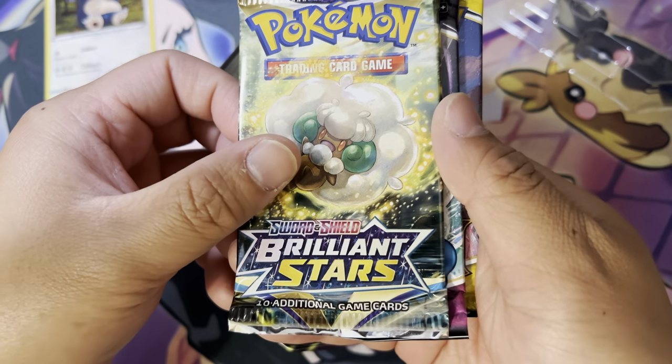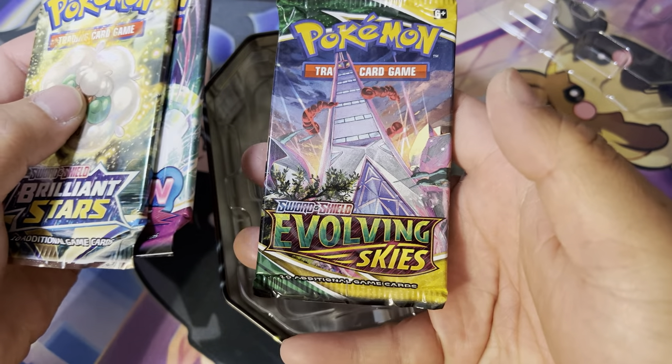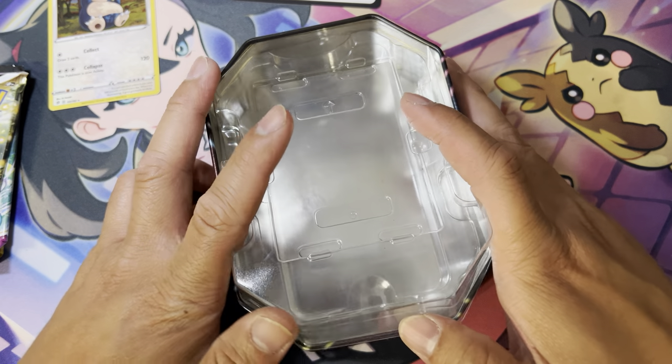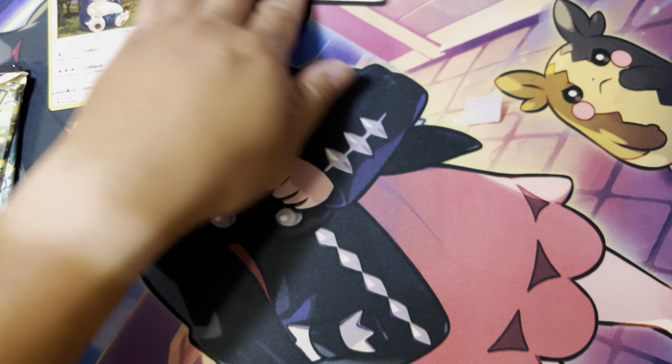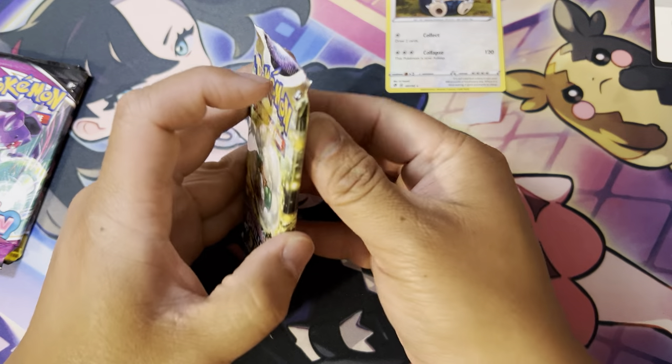And you got three booster packs. You got Brilliant Stars, Fusion Strike, and Evolving Skies. I don't remember what was included last time. Let's start off with the Brilliant Stars.